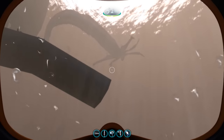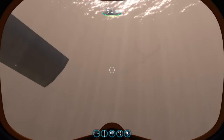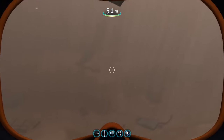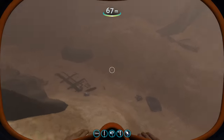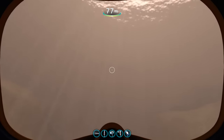Besides being able to deal massive damage with its bites, it can also grab the Seamoth and smash it along the seabed, causing additional damage. And when fighting with the Cyclops — even though it technically cannot grab it — it will repeatedly smash into the submarine, causing heavy damage and potentially destroying it over time.